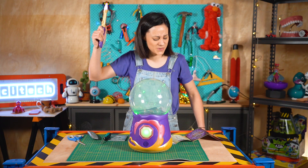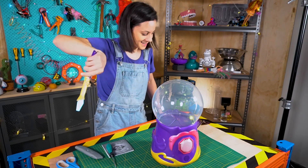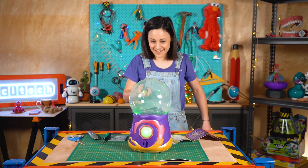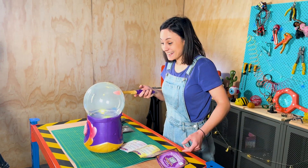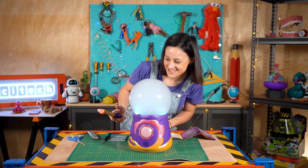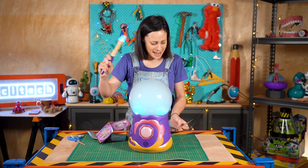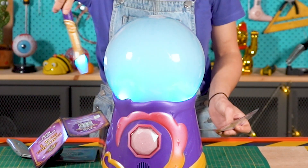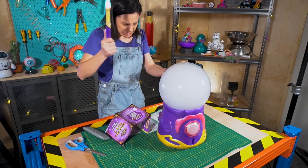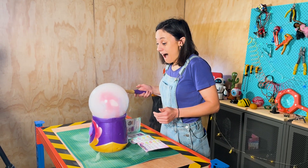Jiggle the wand upwards to summon magical sunshine, and downwards for mystical moonlight. Alright, that is releasing the power. I've got to press the spell button on here — I think I did it! Form your Mixie's voice: jiggle upwards to teach Mixie to sing higher and higher, and downwards to go lower. Magicus Mixis — I think something's happening. I've made my friend!